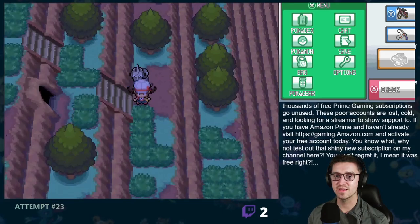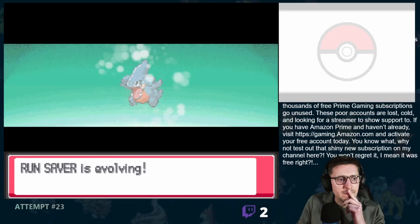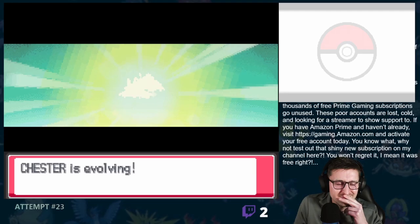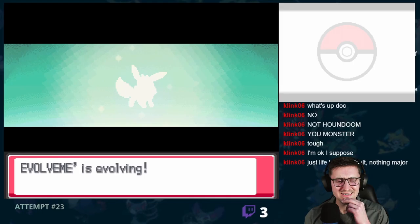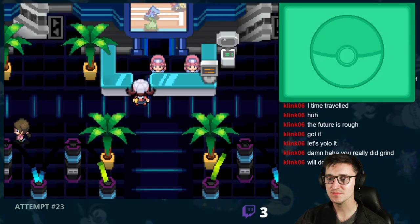Now that we had gotten this far, there was only one thing left to do, and that was to take on Red. On the way there, I caught Exeggcute on Route 28 and Onix inside of Mt. Silver. I then caught Houndoom on the side of Mt. Silver, and looking back, I realized that Houndoom was actually a duplicate. Oops. Luckily it really did not play any parts in the remainder of the game, so it's not really that big of a deal. I was stressed out and had no one there to call me out on it — there were like four random people watching my stream.